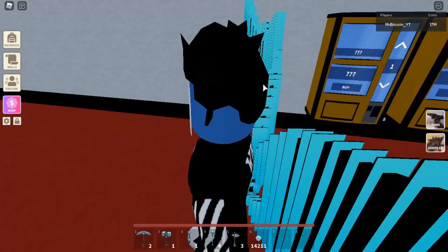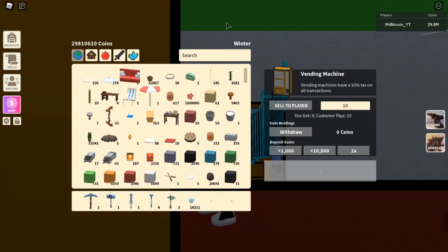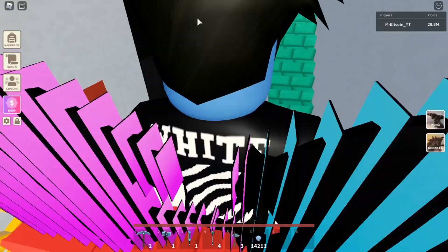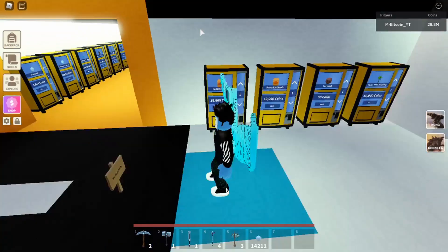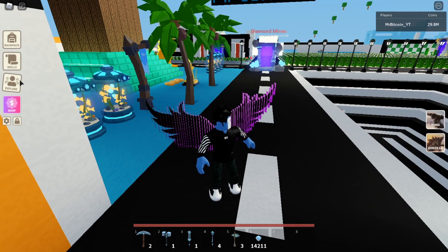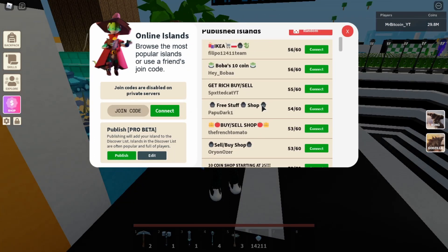I'm pretty rich. If I want to look rich when going to an island like the shop, I can just withdraw — now I have 29 million. So how do you actually tell how rich people are in Islands? I'm gonna show you. Let's go to somebody's shop. Let's go to Ikea — Ikea is always published.